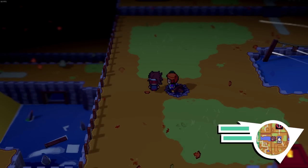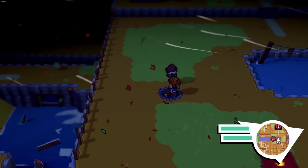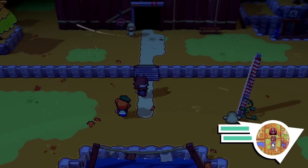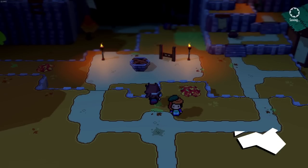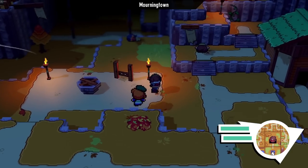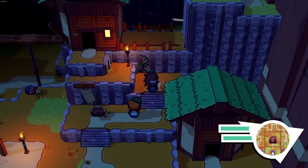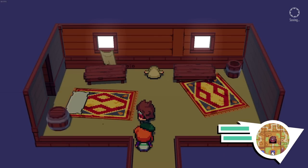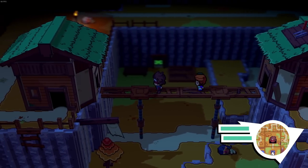Welcome back heroes to some more Cassette Beast. Last episode we did a lot of exploring, we found another captain, took down Zed, and we arrived at Morning Town where Kaylee ran away from a long time ago. It looks like the cultists are up to no good. Adrian's doing something, so we're going to find out. Let's head back inside - we explored a little bit of it and got a key to open a door.